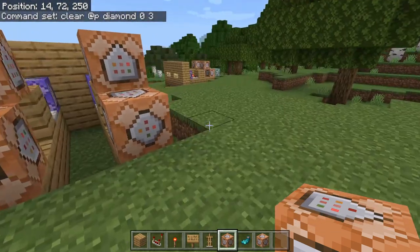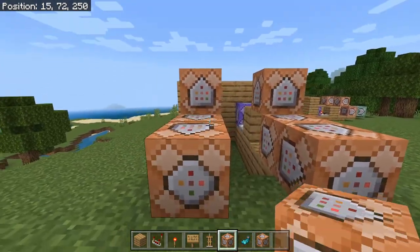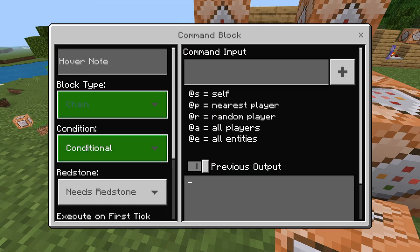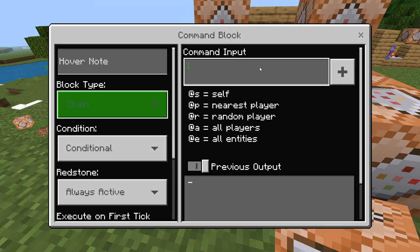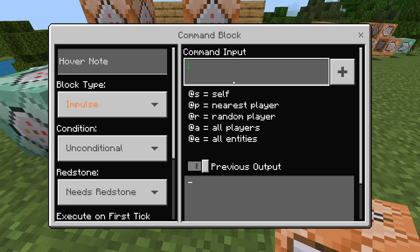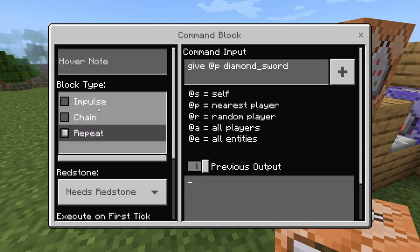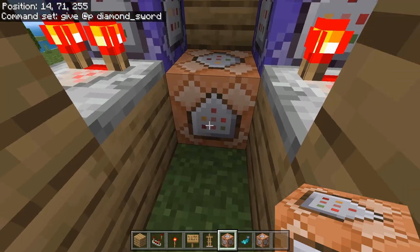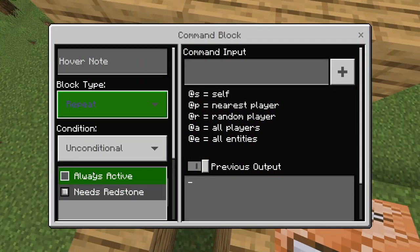Now for the part where it actually gives the item — you're going to face it out just in front and make sure the arrow is pointing outwards. Inside this command block, you're going to have it set to chain, conditional, and always active. The command is: give @p diamond_axe. For the other one, give @p diamond_sword. Don't forget to set that last command block to chain, conditional, and always active as well.